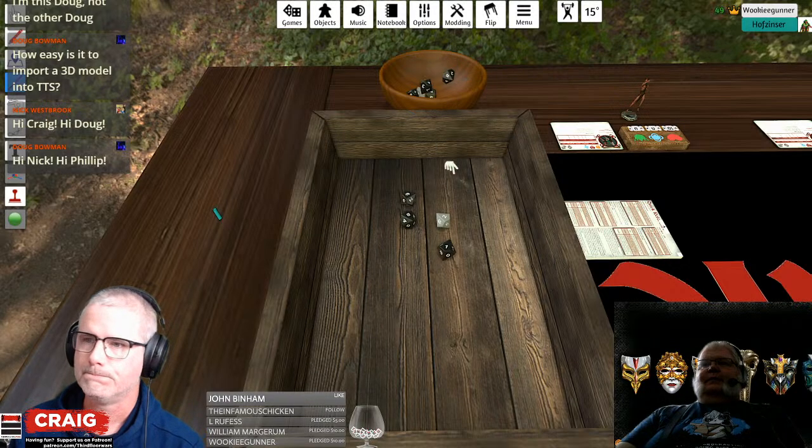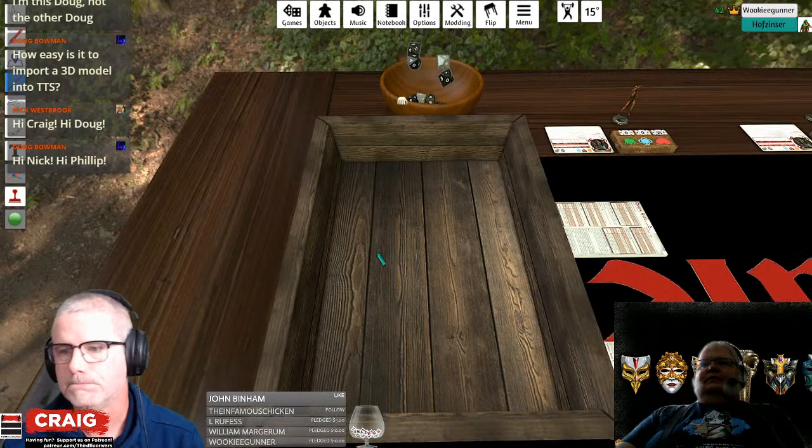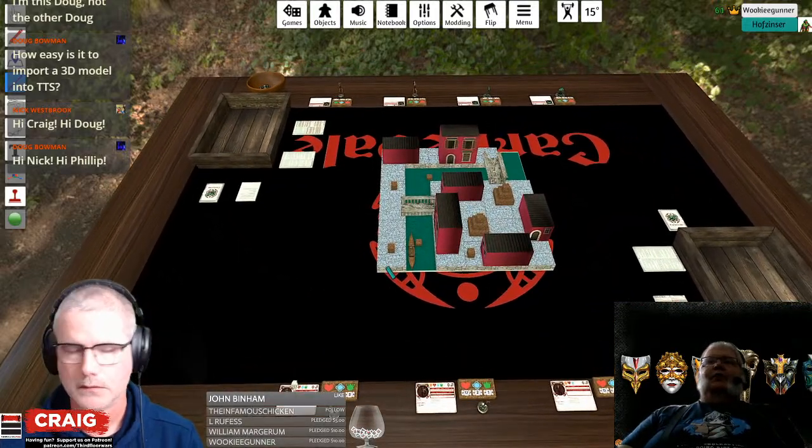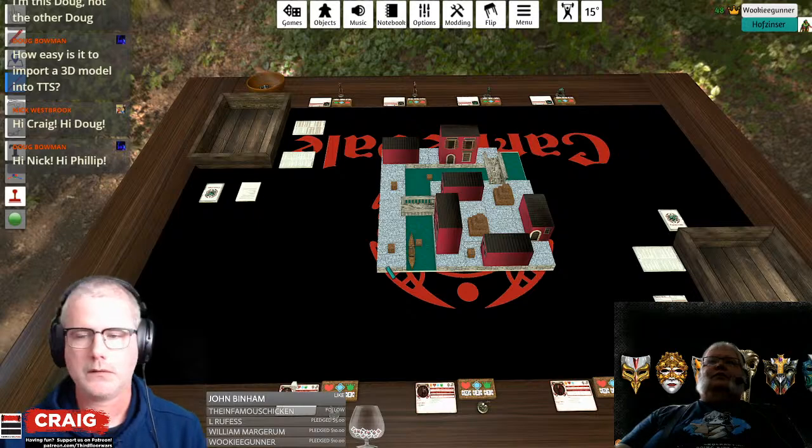If my stat was five, do I get five plus a destiny die or do I get four plus a destiny? Four plus a destiny die. So it's one of my stats total. Exactly — the destiny die counts as one of the dice in your pool.